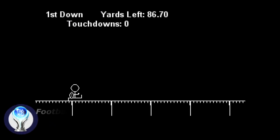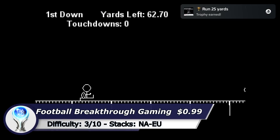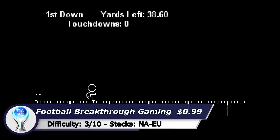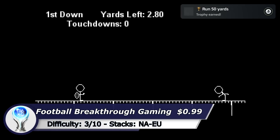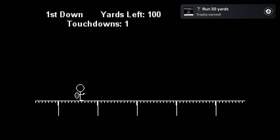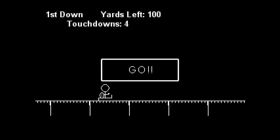The next game is Football by Breakthrough Gaming. To get the Platinum you need to score 5 touchdowns. The first 4 are easy but the 5th one can be a little bit tricky and if you die you have to start over from the beginning. However there is a trick which allows you to start directly on level 5 — at the main menu hold up on your d-pad and start the game with the cross button, so you do not have to play from level 1 to 5 each time you die.